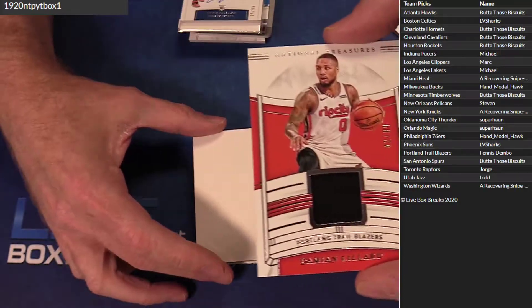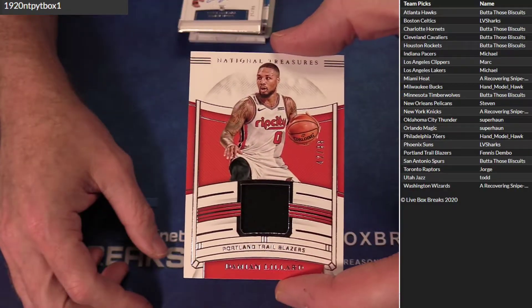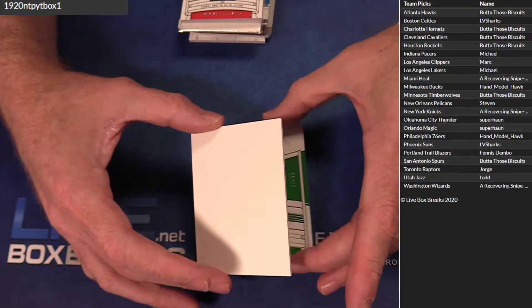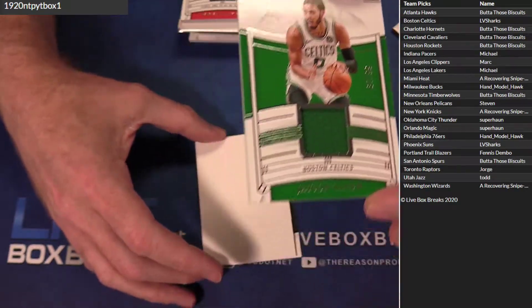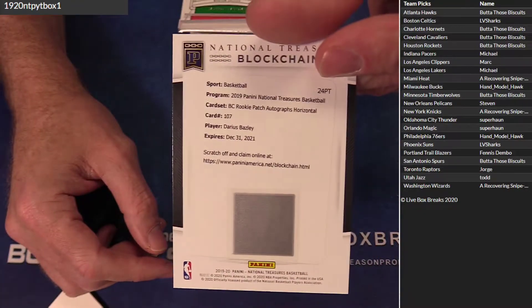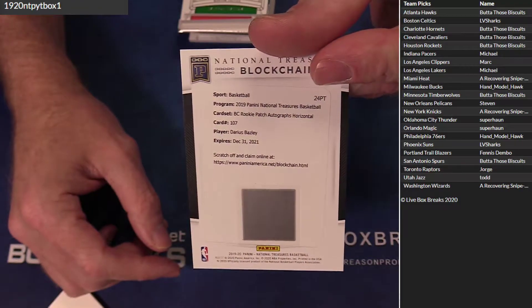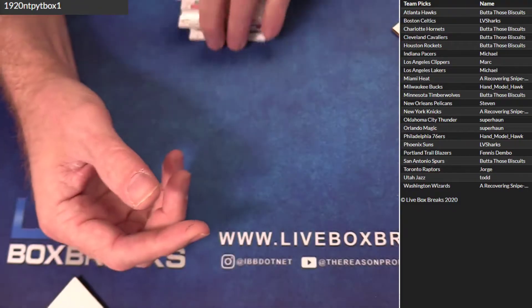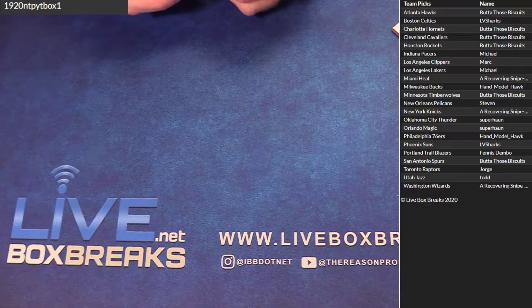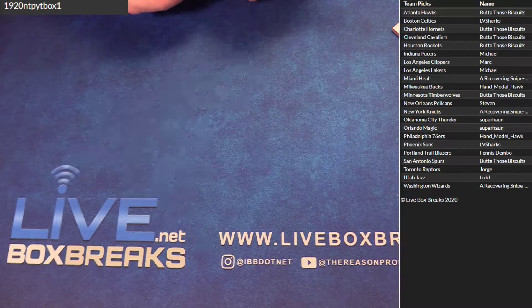Another nice hit — oh, I thought we had an auto, forgot they went back to jerseys at the end. We got Dame, and we got Tatum, and we got a blockchain horizontal baseline for OKC. Here we go guys, little PYT — not a bad box at all, considering what we could have got.